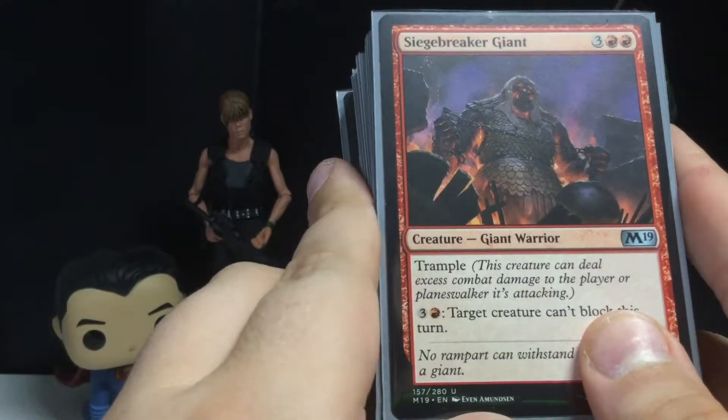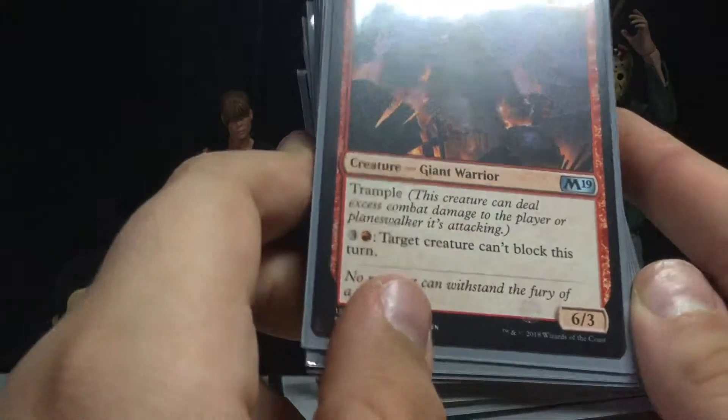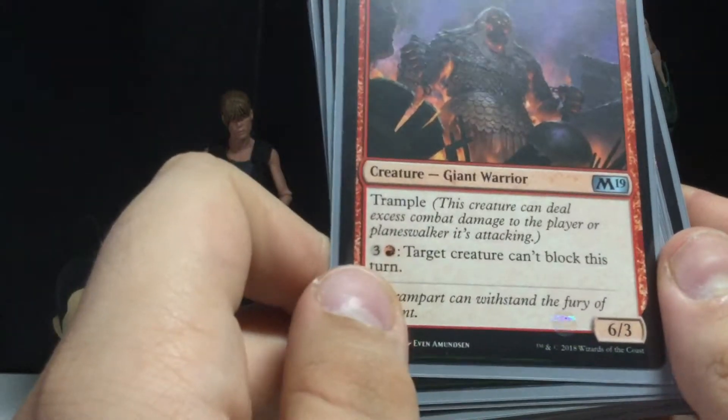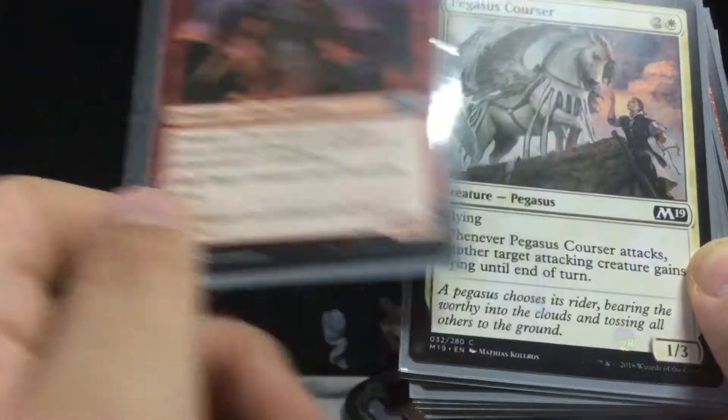Next up we have Siegebreaker Giant — a Giant Warrior for five mana. You get a 6-3 Trample creature. And then you can pay four mana to choose a target creature and prevent it from being able to block. That's pretty good — I like this creature.